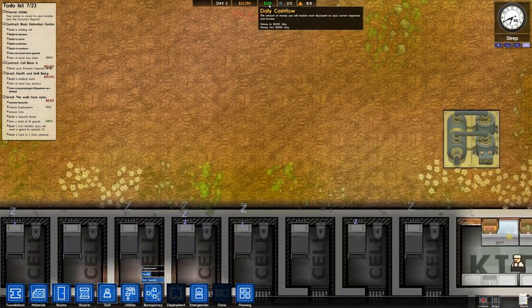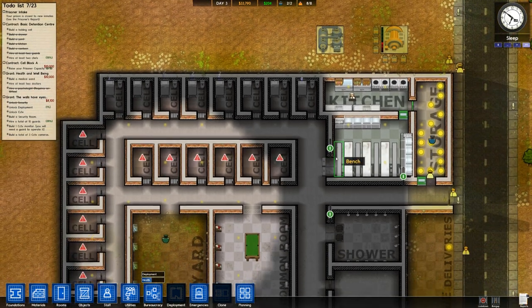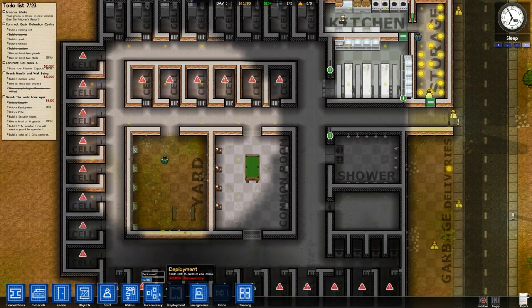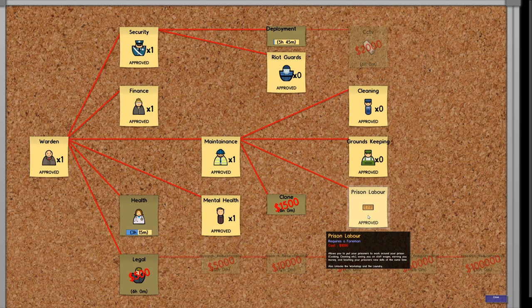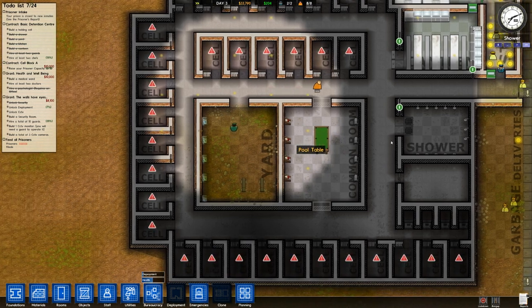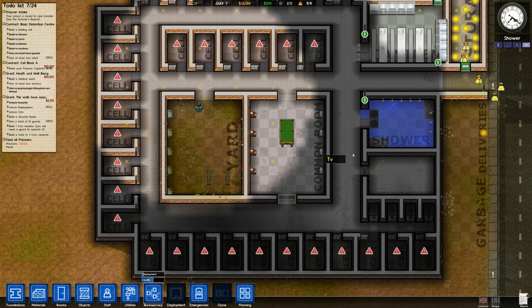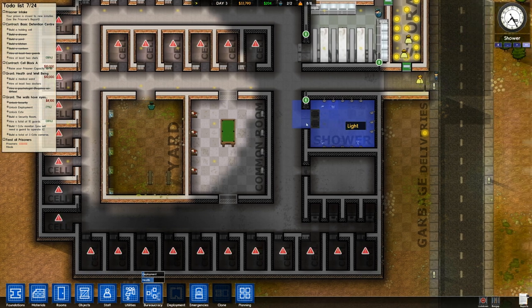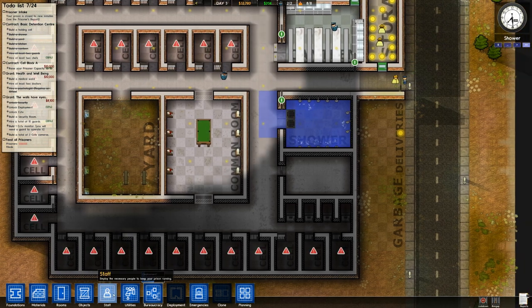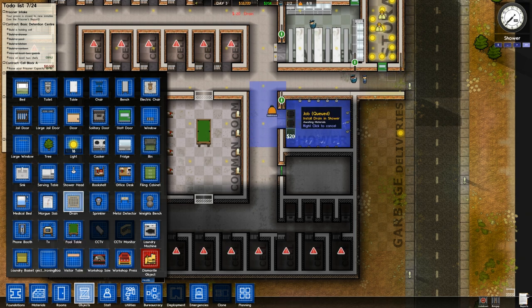We can see how much money we're making — 200 extra cash a day, which is pretty pitiful. Once we unlock the work section from bureaucracy, we'll need to put in a laundromat so that our prisoners can go and clean their clothes. Oh no — the water's leaking out of the shower! We need to put in some extra drains — no problem, just plonk those there and there, and that should catch the excess water.